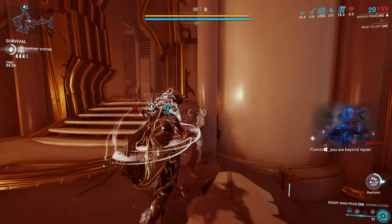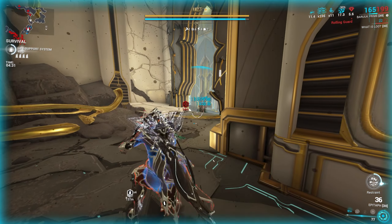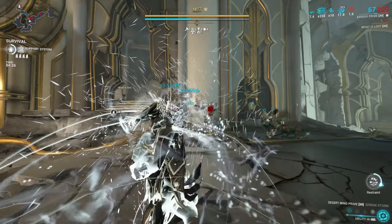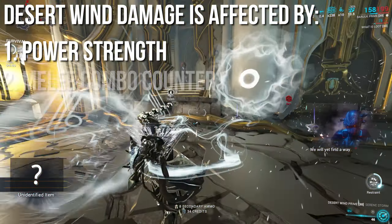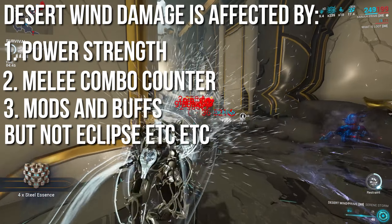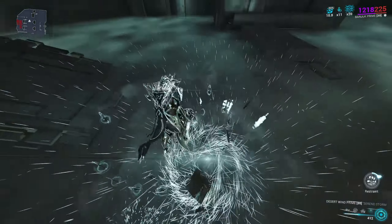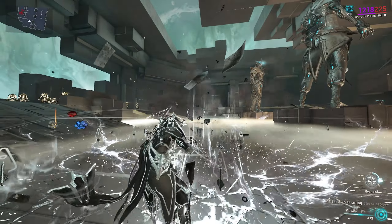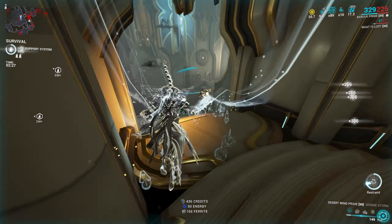Before we get into the builds, I want to explain some things about Baruch so that everything I say makes sense. Baruch has an exalted weapon called Desert Wind. The damage from Desert Wind is affected by power strength, melee combo counter, mods and buffs — but not buffs like Eclipse. Desert Wind has two parts: a wave attack, and close-quarter attacks like slide attack, slam attack, and heavy attack. Range mods do not affect the waves, but do affect his slide, slam, and heavy attack.